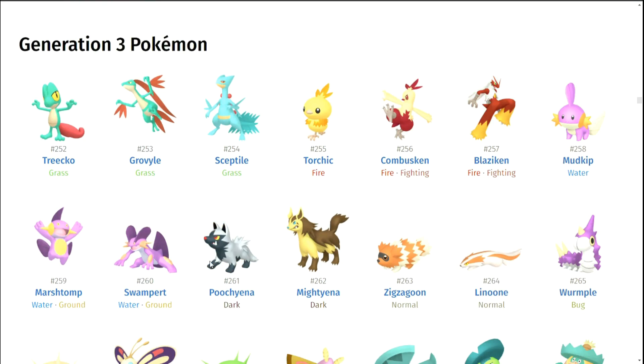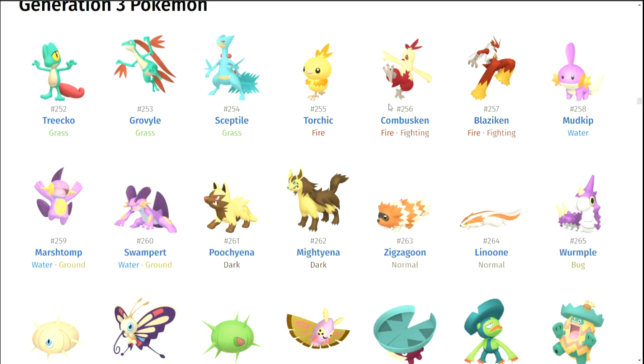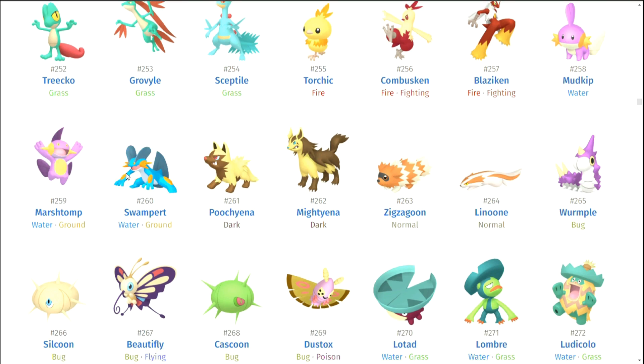Mudkip, Marshtomp, and Swampert — I think they're okay. I kind of would have preferred a more mud-themed look, maybe if they added more brown. But I know some people really like shiny Swampert so I'm going to try not to hate on it too much. Poochyena and Mightyena — pretty good, I think they're pretty okay. I like that they tried with them.